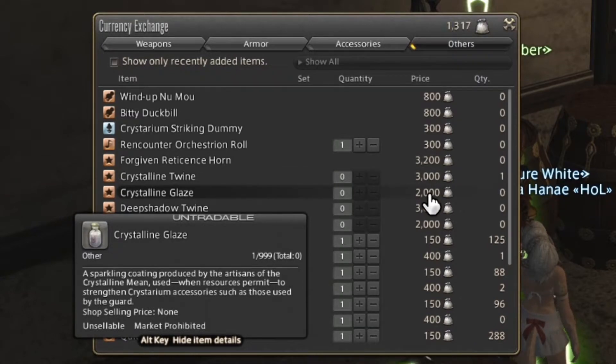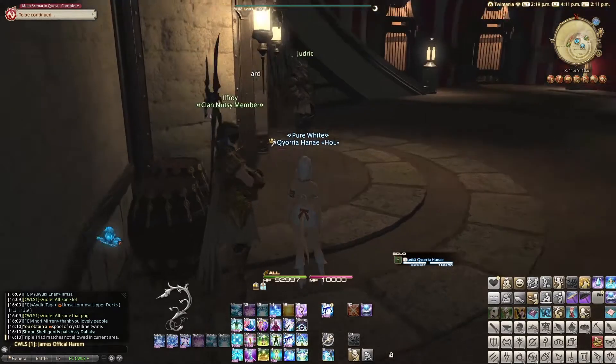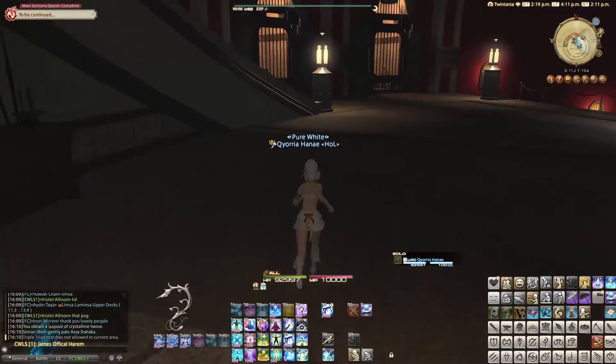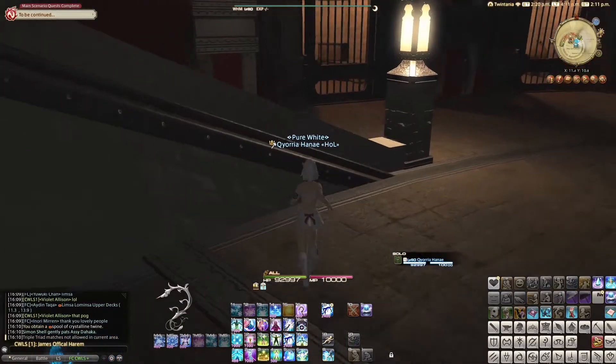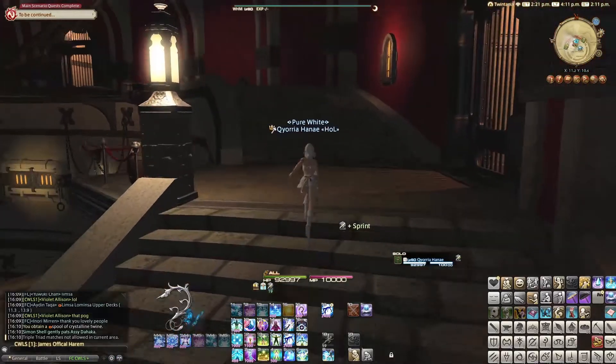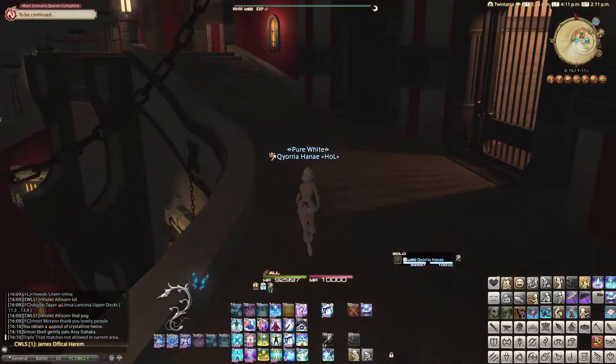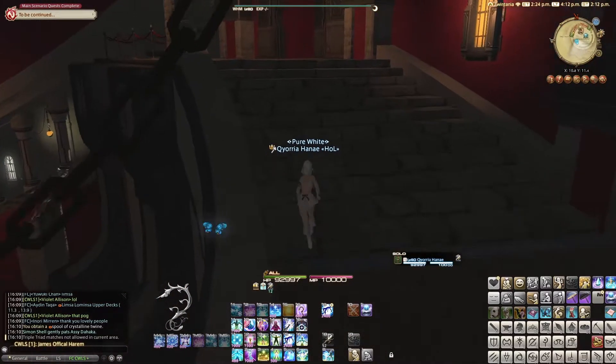So that's another way to get these items to get augmented gear. There are a lot of Hunt trains in every server and every datacenter, so I recommend you to do them so that you can get Allagan Tomestones of Allegory and also get Nuts to buy that item to upgrade your gear.